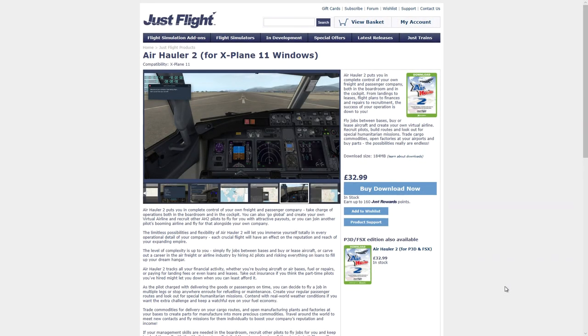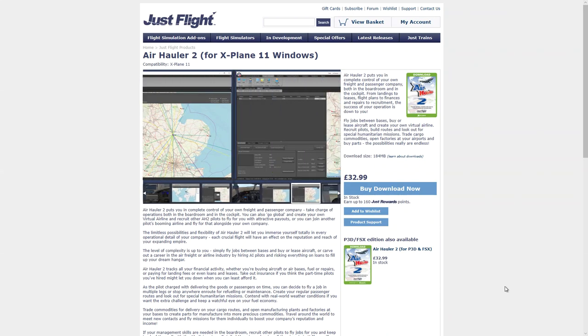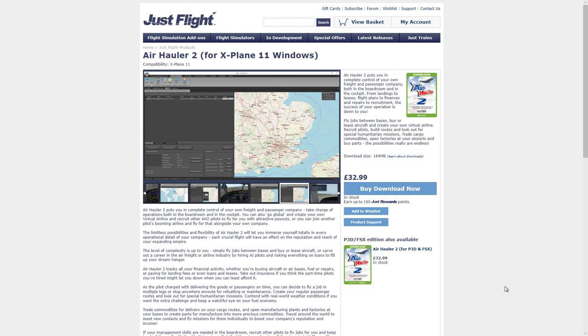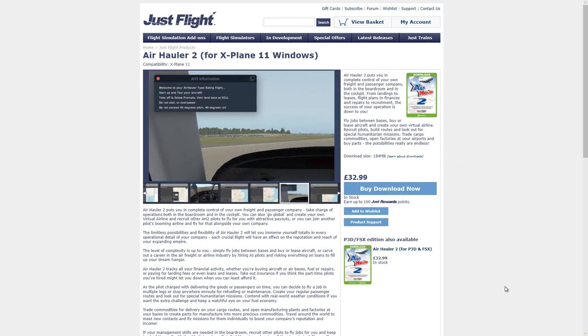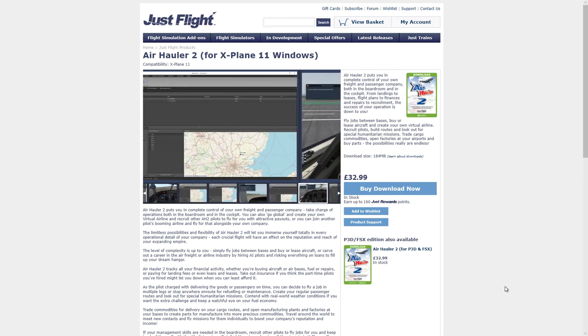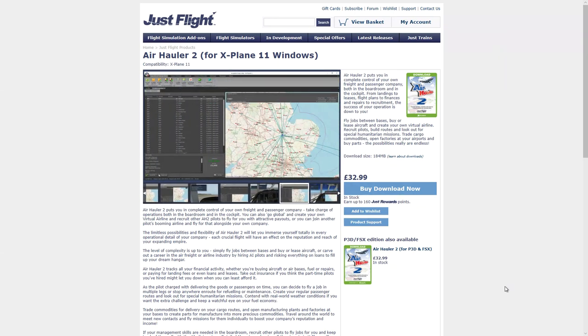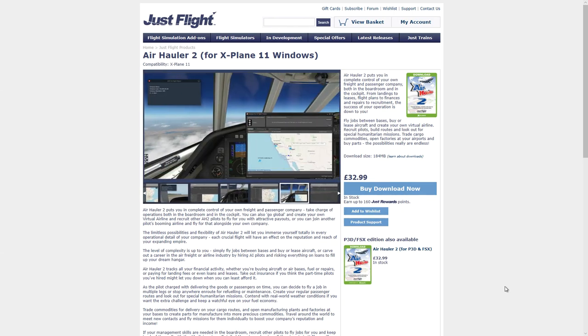Hello YouTube and welcome back to X-Plane 11 — or should I say welcome back to the JustFlight website — because today I'm going to be taking a look at this product: AirHauler 2 for X-Plane 11 for Windows, coming in at £32.99. AirHauler 2 puts you in complete control of your own freight and passenger company, both in the boardroom and in the cockpit. From landings to leases, flight plans to finances, and repairs to recruitment, the success of your operation is down to you.